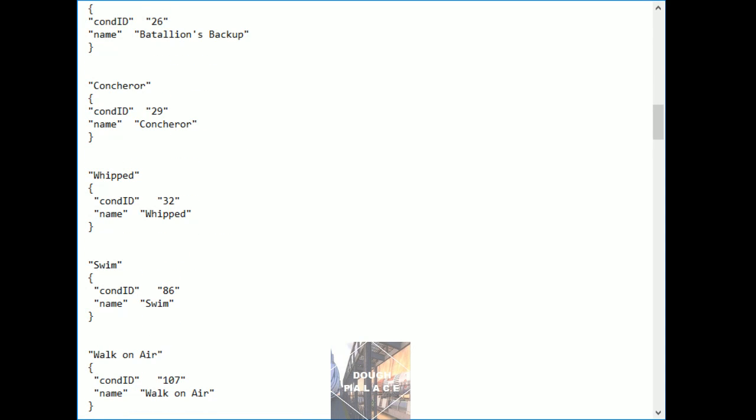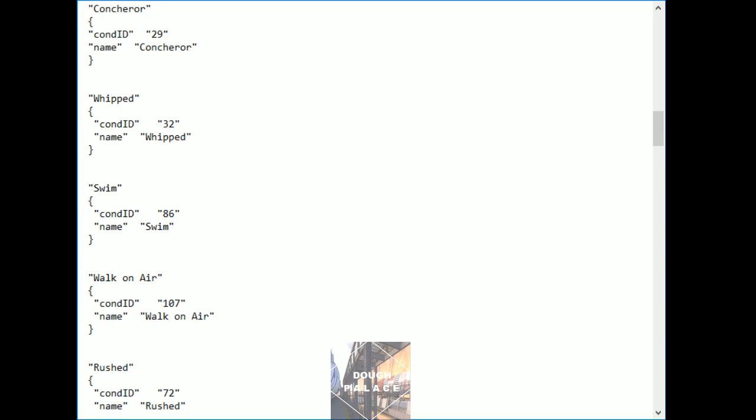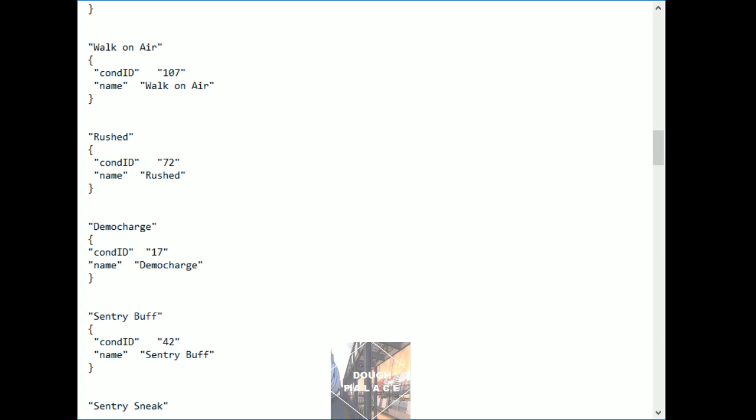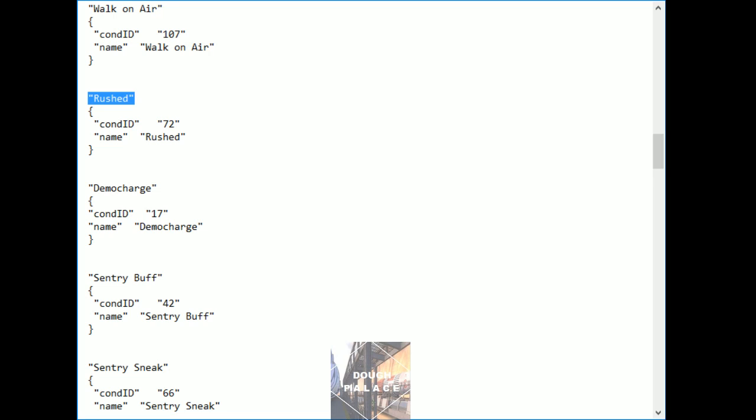Swim has that water overlay. Walk on air doesn't have the overlay and doesn't have the swim animations, but it does allow you to move about freely on the Z axis — you can manipulate your verticality on the map with no restrictions. Gravity does not affect you, and it's different from being on low grav — you don't slowly fall down to the ground, you kind of just hover, you're floating. 'Rushed' is used for like the Minify magic spell — you shoot faster, you get those little whip lines around you. Demo charge will work for any class, but you'll have to toggle it off or else you'll be frozen.